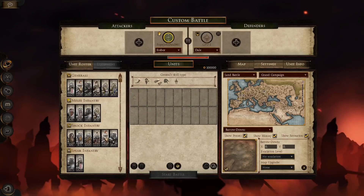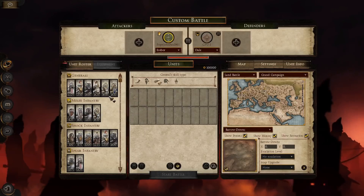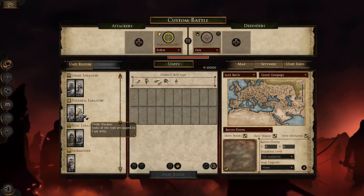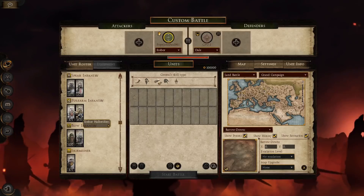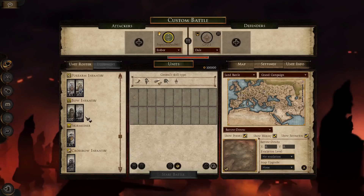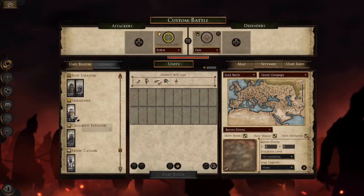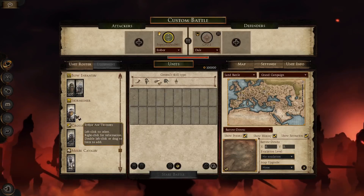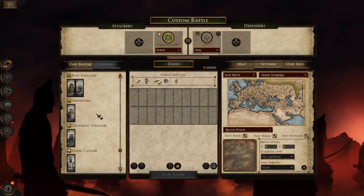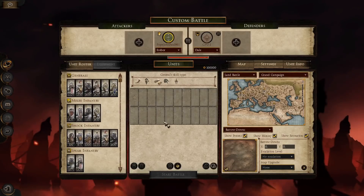Sons of the Mountain can only be brought as a general — if you want Dain, he's your general and you can't bring other gen choices. For spears, all the same. Polearms: Erebor Halberdeers and Tomb Wardens, plus a lower-tier halberdeer for cheaper battles. Ranged options include Archers of the Red Mountain, skirmishers, axe throwers — love that they added axe throwers, reminds me of Battle for Middle-earth — plus crossbow infantry. Melee cavalry and artillery are still the same.